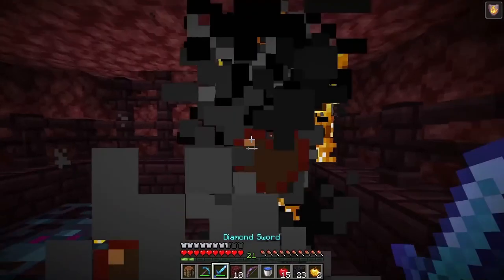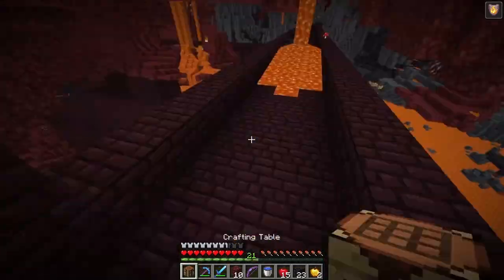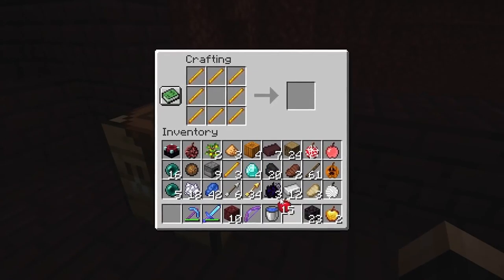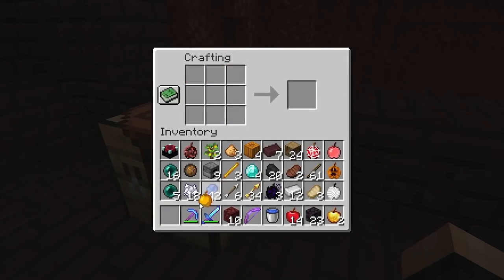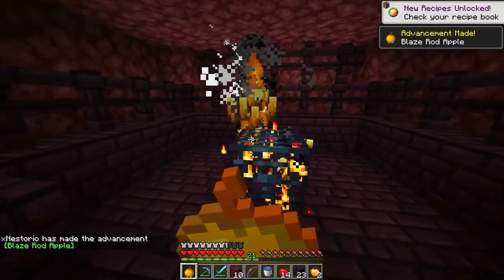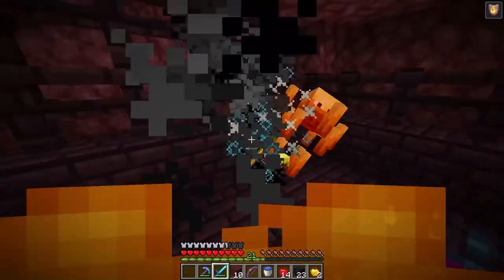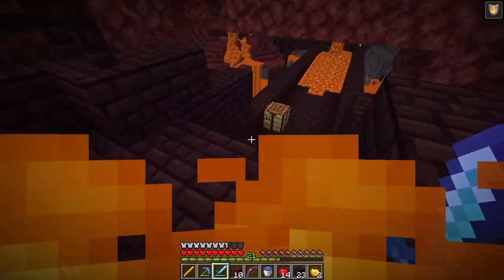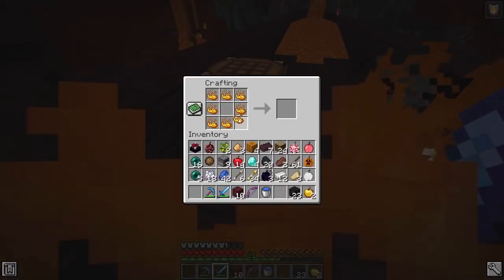The blazes don't stop coming and I ran out of emerald apple — that might be bad. But the emerald apple was definitely worth it. Can we make a blaze rod apple? Yes! Eating it while blazes spawn — it set me on fire and gave me fire resistance. I kind of wasted eight blaze rods doing that, but it was for science. Definitely not worth it.